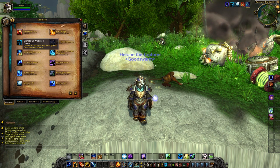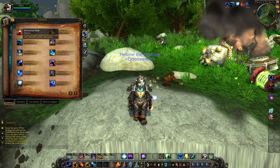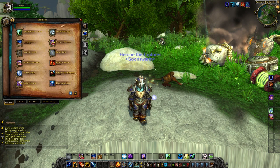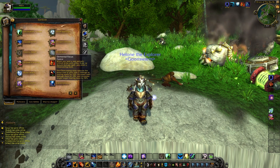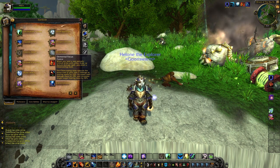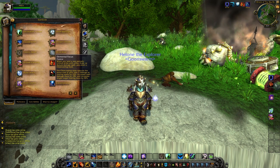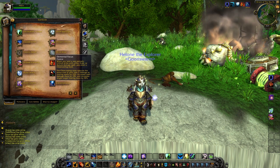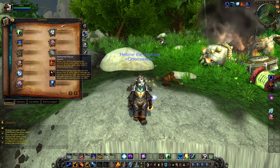You have Elemental Precision, which grants hit equal to Spirit on items. Elemental Oath grants 5% Spell Haste to all party members and raid members. And Elemental Focus: whenever you land a non-periodic critical strike from Fire, Frost, or Nature Damage Spells, you enter a Clear Casting State. Clear Casting reduces the mana cost of your next two spells by 25%, increases damage dealt by 10%, and increases single-target healing done by 50%.